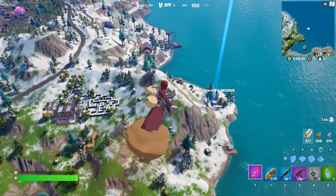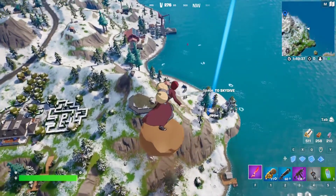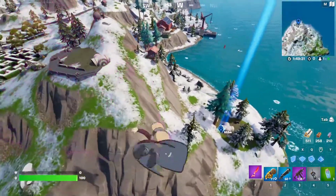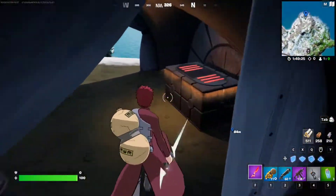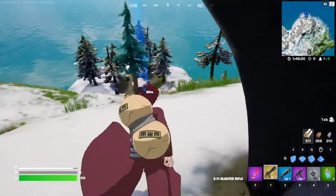For this week's seasonal quests, you essentially have to destroy structures with an E11 blaster rifle, which is the new Star Wars-like weapon. This weapon spawns in five locations, each of which has these little dome structures. Inside them you'll find a Star Wars chest, and if you open it you can find the E11 blaster.